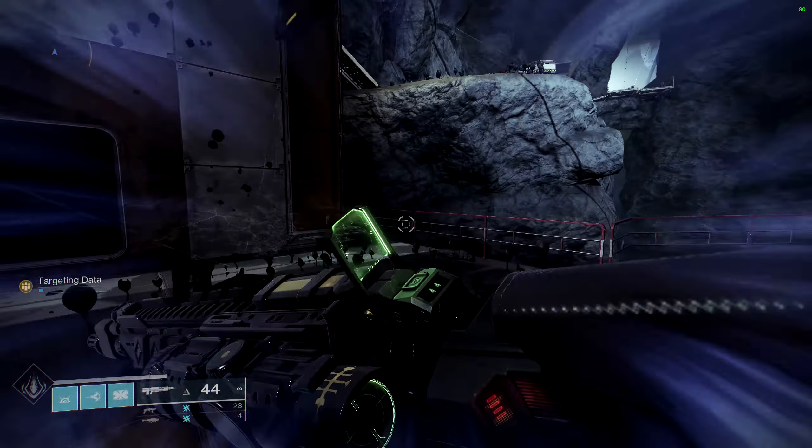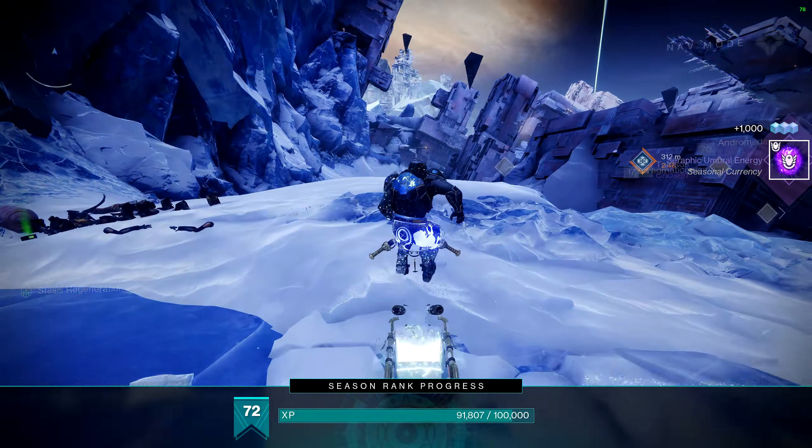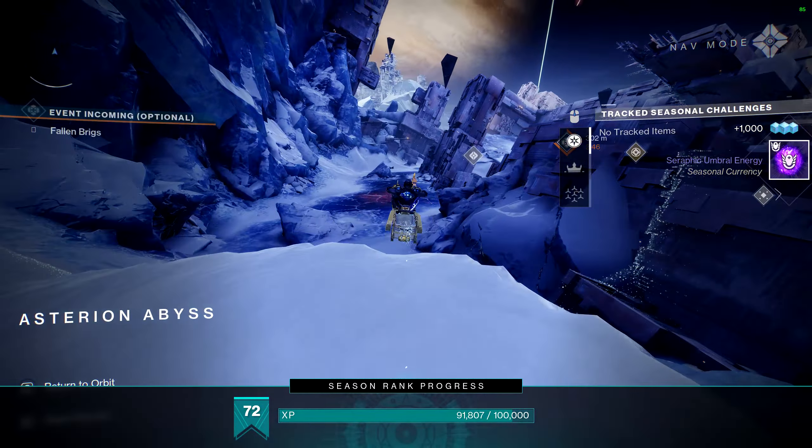Now we're in Asterion Abyss. Coming from Cadmus Ridge, if you take this path here and come down — look up to the left — you can see right up there. There are two goblins up there that will spawn as well, but the drone is right up there. First one done. The next one: if you keep going in a straight line from that entrance — right here.